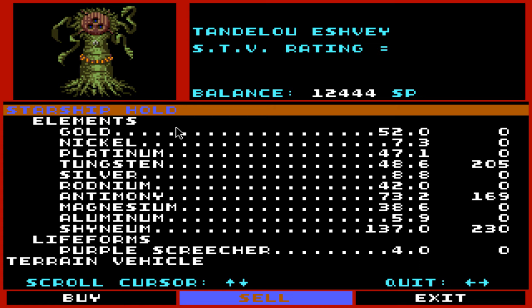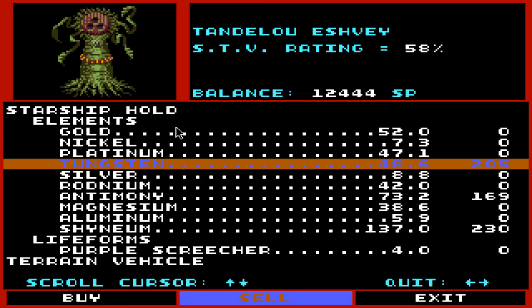Please buy some of my stuff. Oh, they will — look at that. They will buy some things. That's good. They'll buy the tungsten and the antimony. That's good. That'll get us some funds.